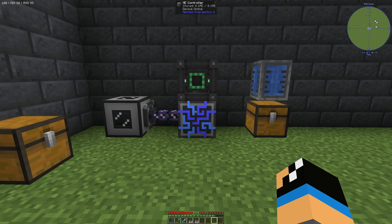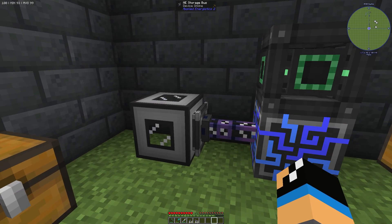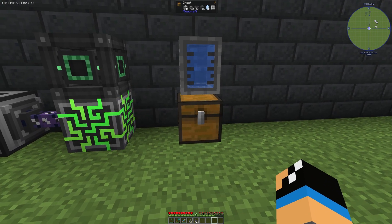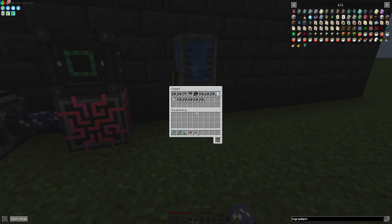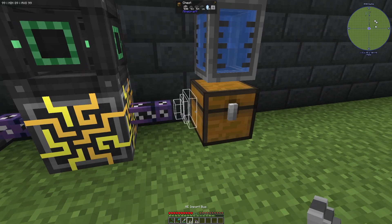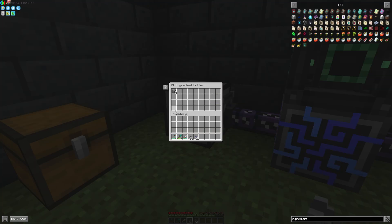It's like a chest with the ability to store items and liquids, and you need to connect it to your ME system, for example with a storage bus. If we look at the ingredient buffer, we can see it has an interface like a chest, so we can store items in it.